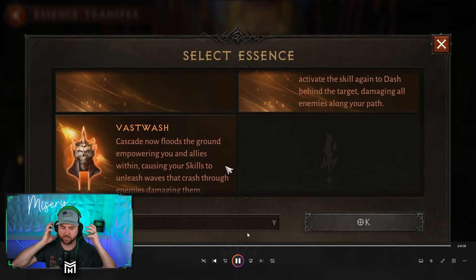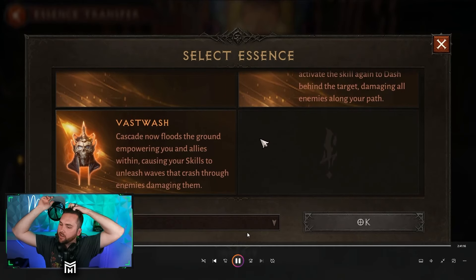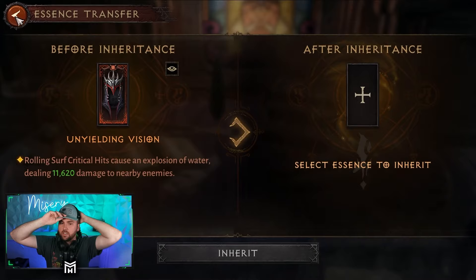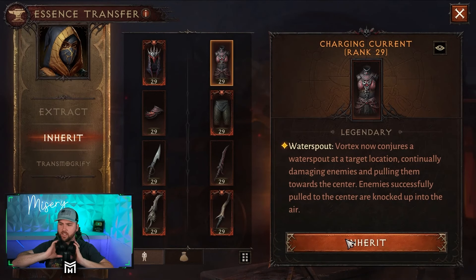Last but not least for the heads, Cascade now floods the ground, empowering you and your allies within, causing your skills to unleash waves that crash through enemies damaging them — pretty good as well. All right, so now we go to the chest.